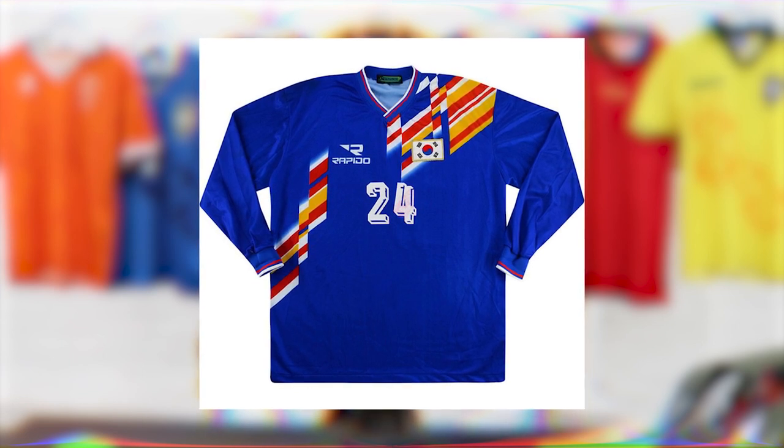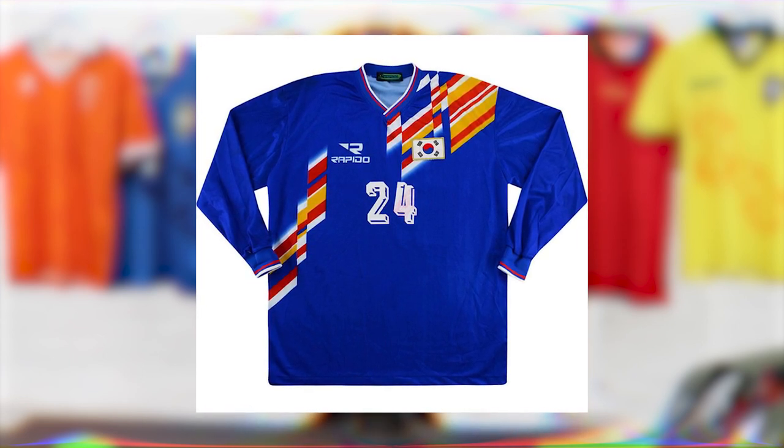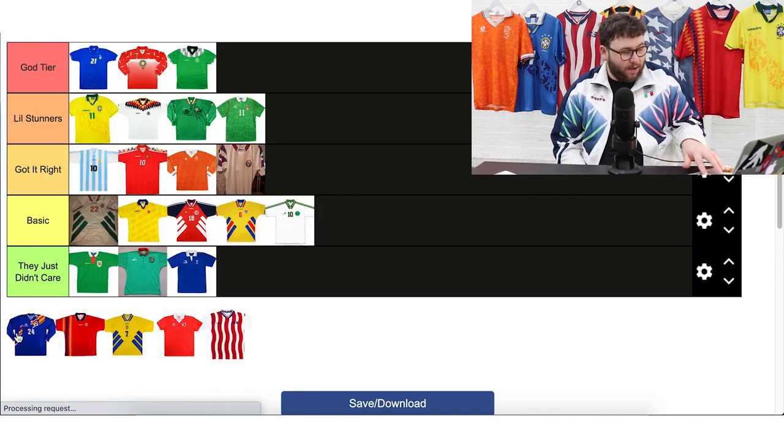Now we have South Korea, who finished bottom of their group, but they can shout about this pretty funky kit sponsored by Rapido — a brand I'd never heard of, which makes it unique in its own way. This kit has a really unique, glitched pattern across the shirt. I don't think I've ever seen quite a similar design. It's funky, it's nice, it's different — I'm going to put this one in Little Stunners.